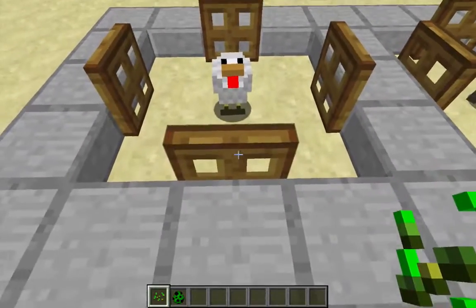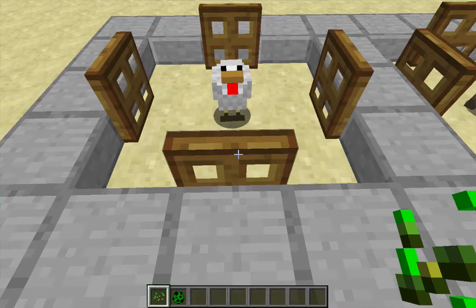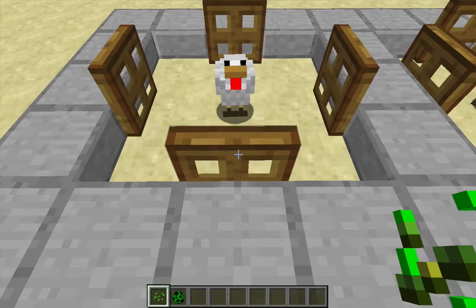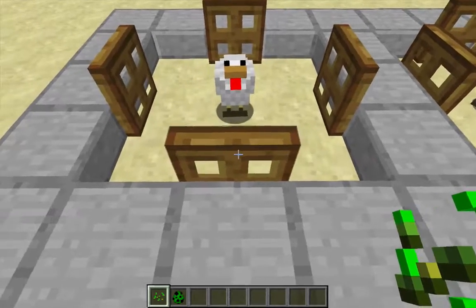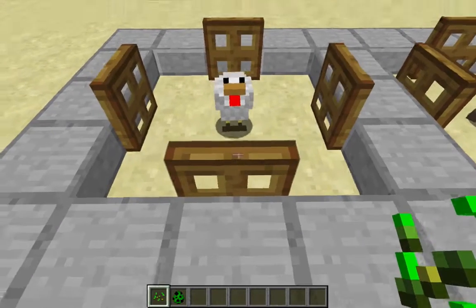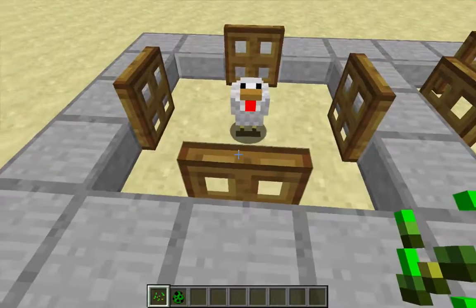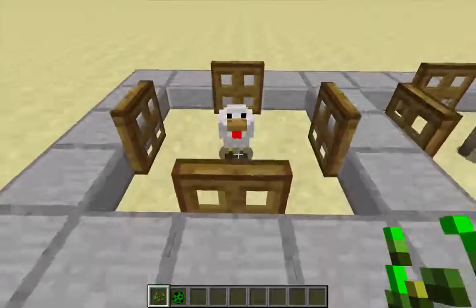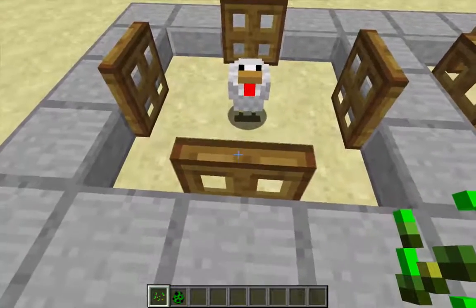It's not really that mobs think that trap doors are full blocks — you might read or hear that elsewhere — it's that they don't understand them on a more fundamental level than that. Because this chicken could clearly jump up the one block height onto the edge of the trap door and follow me if it really wanted to. It just doesn't understand that it can do that.